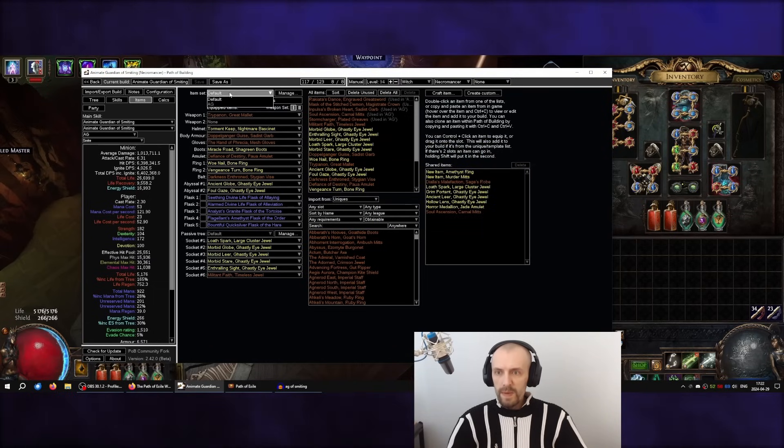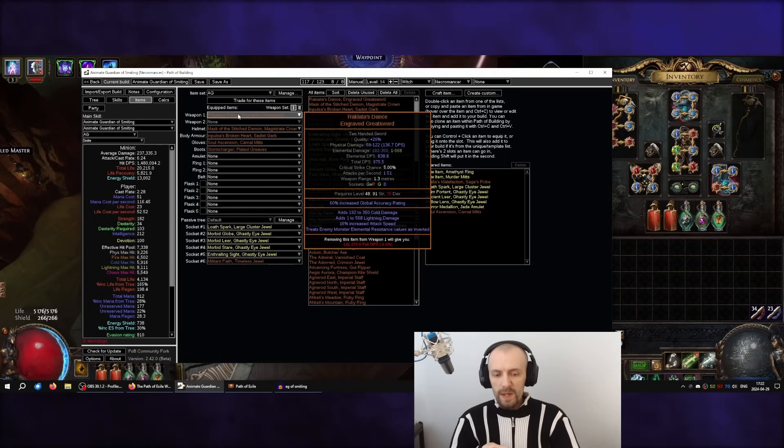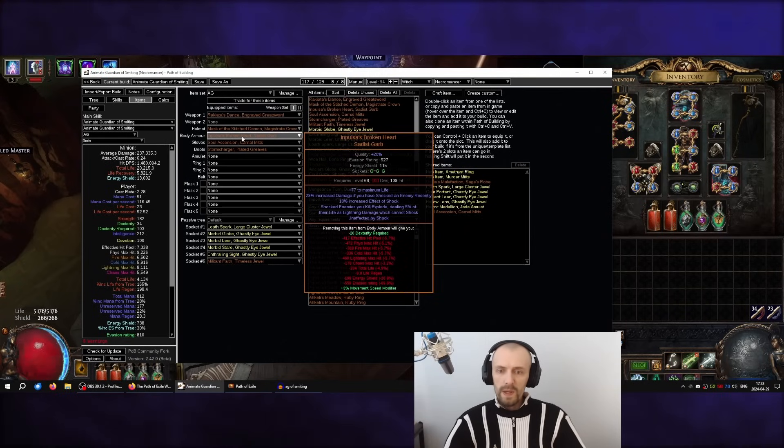Let me go over Animate Guardian items. Rakiata's Dance is amazing because you don't need to worry about applying exposure, you don't need elemental weakness - you actually even want enemies to have increased resistances because they get inverted and the Animate Guardian does more damage. Mask of the Stitch Demon is the most expensive AG item. Impulsa is great just for clear speed because with 100% crit chance from Destructive Link it will always shock, adding extra clear.